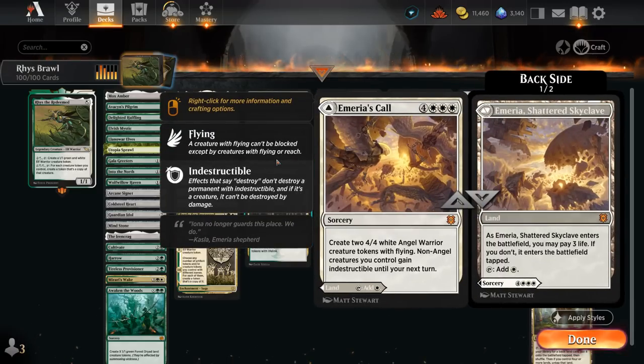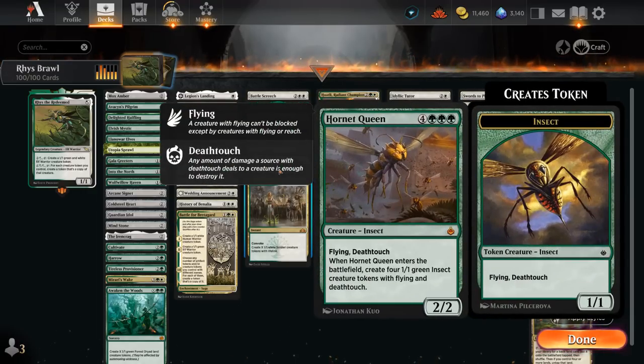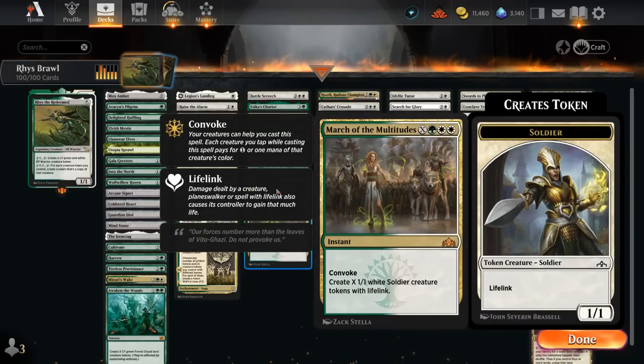Emeria's Call can be played as a land or as a 7-mana sorcery making a pair of 4/4 angel tokens and making the rest of our team indestructible until our next turn. Hornet Queen is a nice way to get back on board after a sweeper, making four 1/1 flying insect tokens with deathtouch plus the queen itself as a 2/2 flyer with deathtouch. March of the Multitudes has Convoke so we can tap untapped tokens to help cast it, creating X 1/1 white soldier tokens with lifelink.